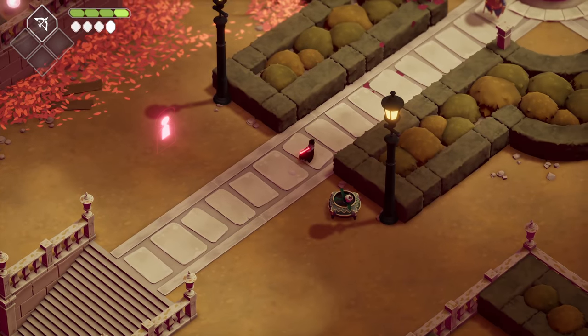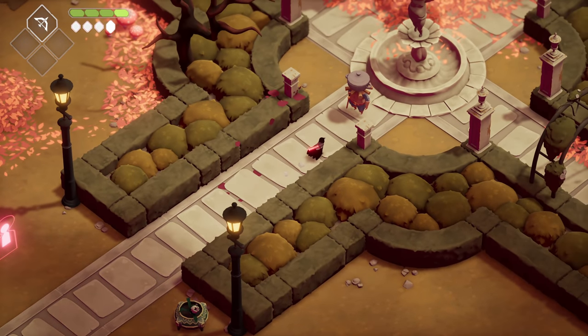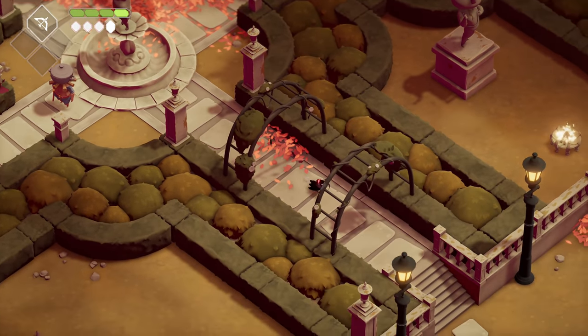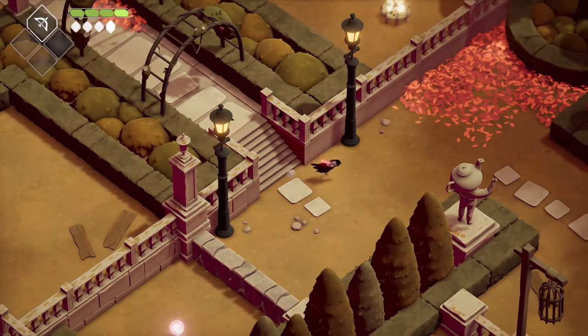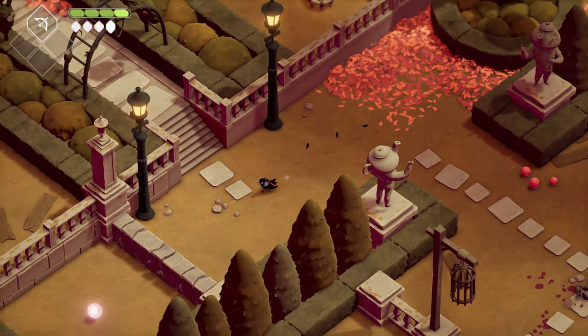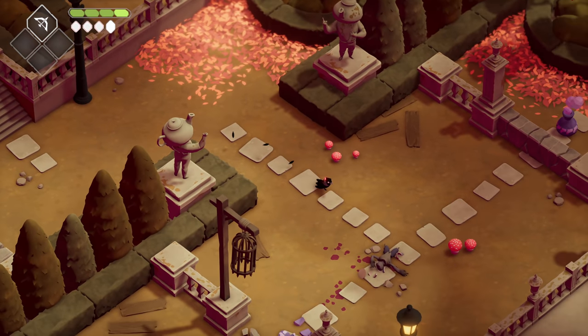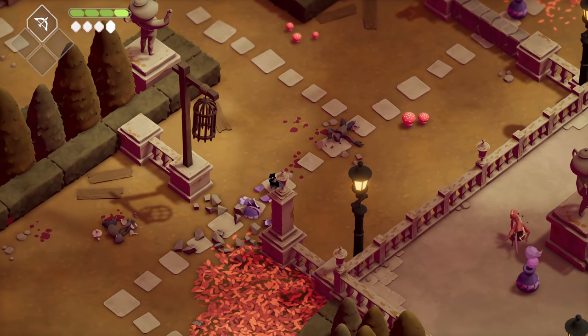Hey everybody, welcome back to Death's Door. Having a super time in here — just met our new best friend Pothead, and he's looking for some help. There's a couple of gates he's struggling with. We're gonna try and help him and then go from there, see if he helps us.